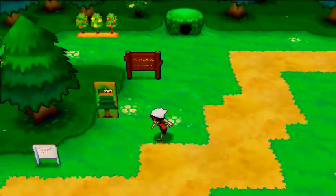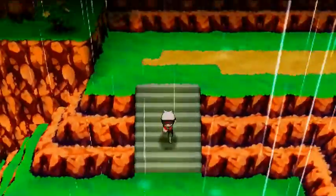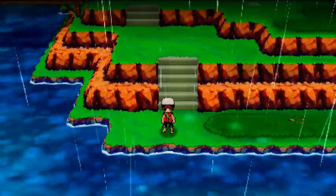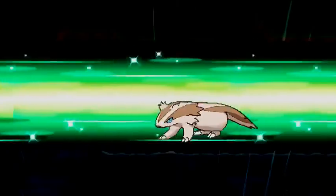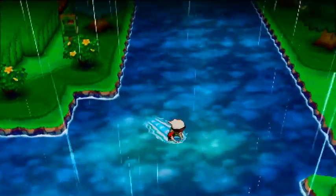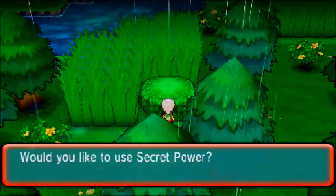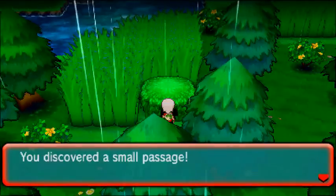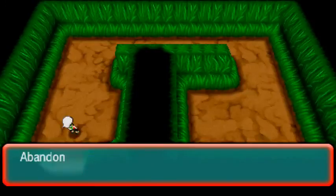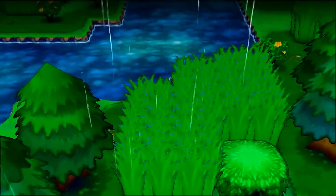There are still more secret bases on Route 119. We're going to go all the way down south where we can Surf. Starting by going south in the water, on the second area right here you'll find yourself with another bush — this will be our sixth secret base. It's a nice-sized secret base.